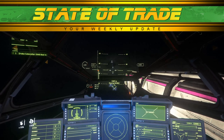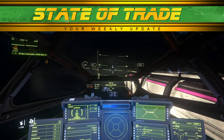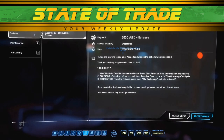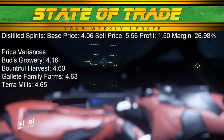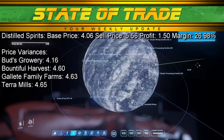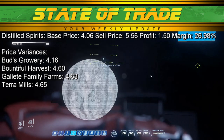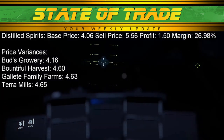Legal vice sees new developments with Distilled Spirits. A new outpost has been discovered that sells the commodity, called Shady Glenn Farms. This outpost is located on Wallah and is an unmarked location requiring a personal delivery mission to find. Distilled Spirits has a base price of 4.06 with a sell price of 5.56 at major ports, a price rarely seen in usual trade lanes. Around Microtech, Bud's Growery on Euterpe has the lowest public option at 4.16. Crusader prices were staggeringly high, with Bountiful Harvest on Daymar surging to 4.60, Galette Family Farms on Cellin rising to 4.63, and Terra Mills reaching 4.65.